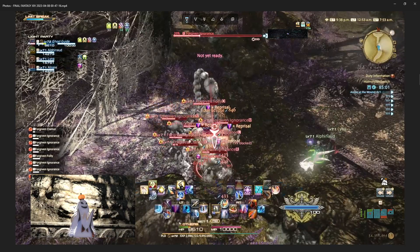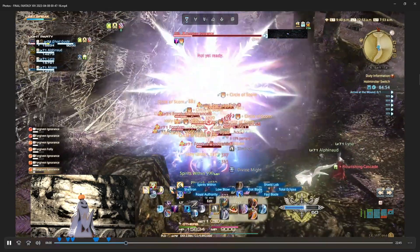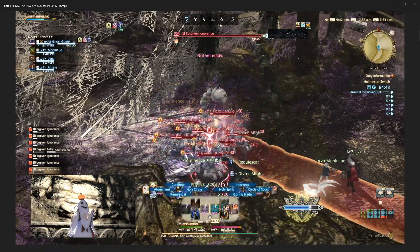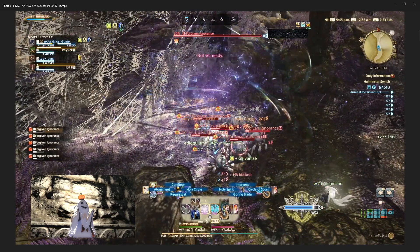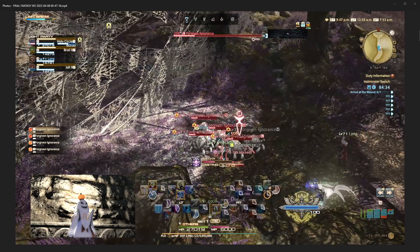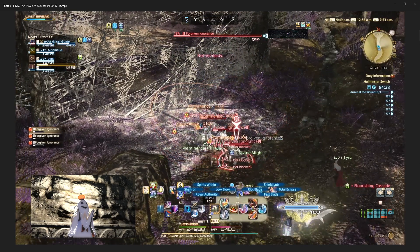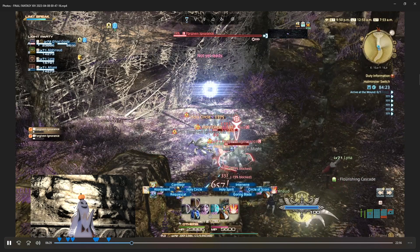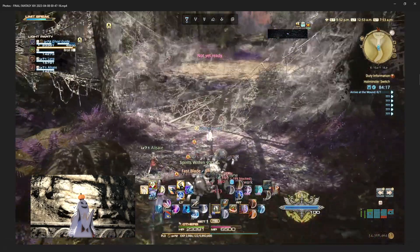Anyway, that pull was okay — we only wiped once. Dancer and Gunbreaker were released during Shadowbringers, and you need to have at least one class or job already at 60, plus own Shadowbringers, and then you can unlock Gunbreaker and Dancer.